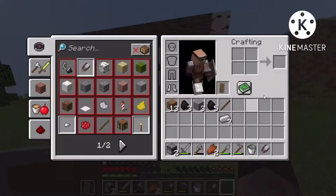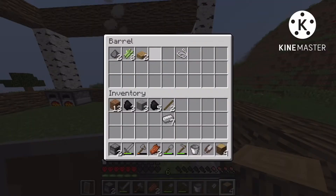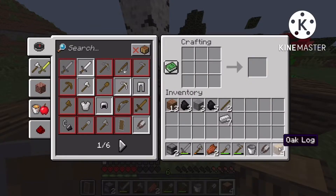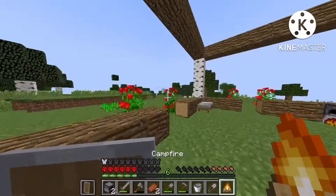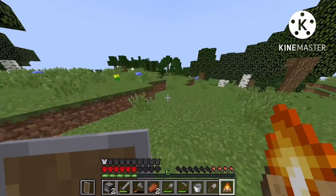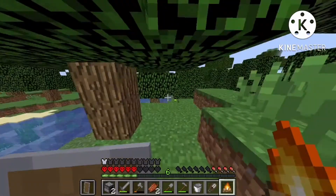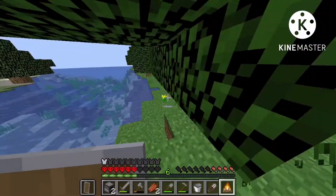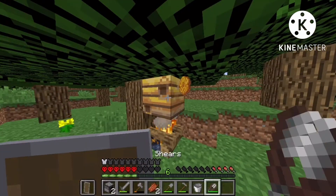I actually need a campfire so the bees don't attack me when I'm taking their honey. Perfect — I have just the right amount of logs so the bees don't attack me when I'm taking their honey. Boom and then boom — yep.